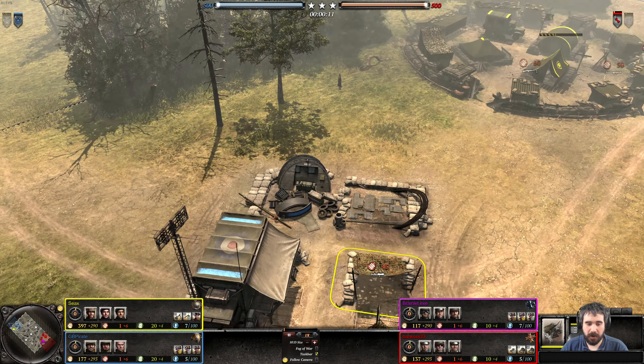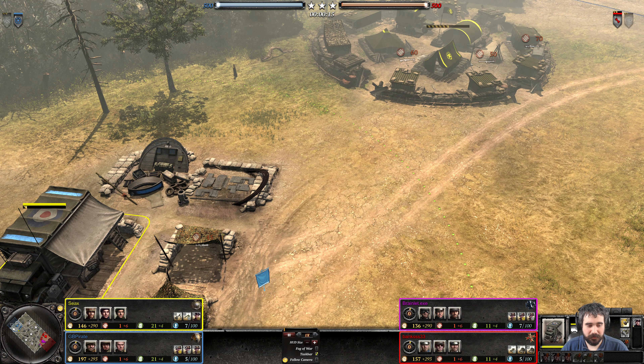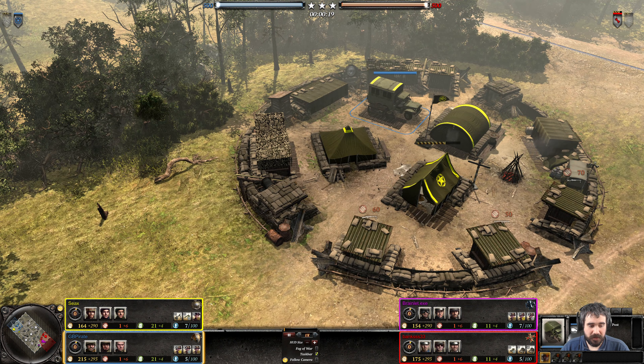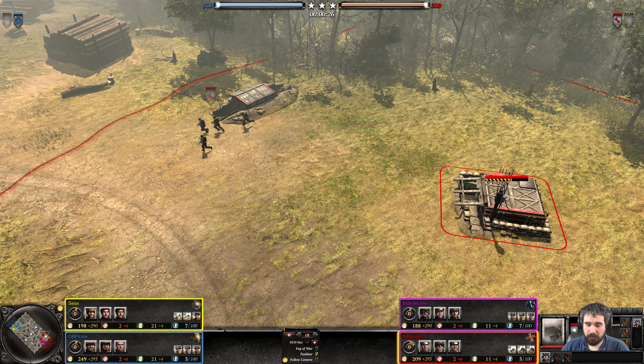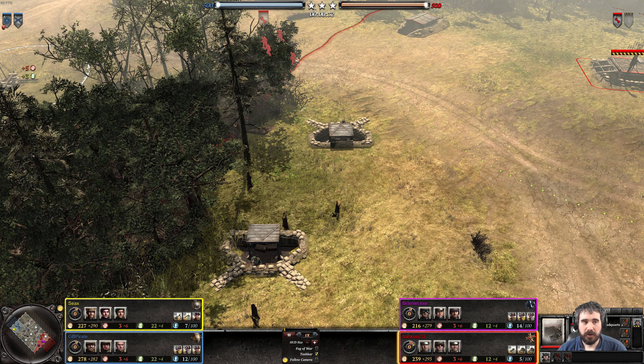Greetings everyone, Eajon here with another Company Rules 2 replay. On the left side as the British player we have GBPirate — wait, that's the bugged-up color game, so that's CX. And his teammate as the US player, we have GBPirate. On the right side as the OKW player we have BrainLit.exe, and for the Wehrmacht player we have Banks33.